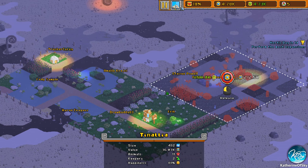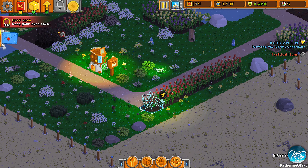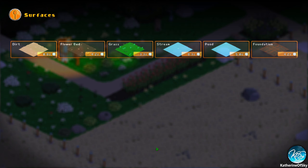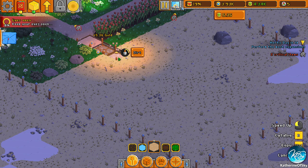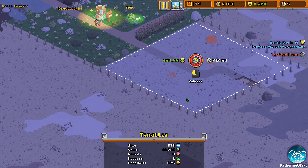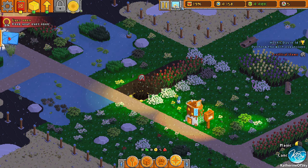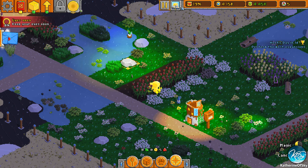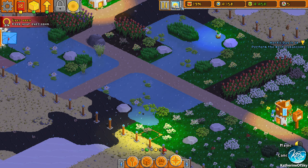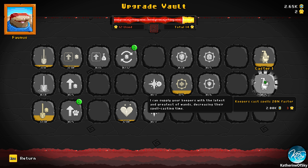Let's go ahead and buy this expansion. We're going to need a path going through here — let's plan this area quickly. There's so much spell decay — this never used to be the case with this many plants getting dead. Keepers run faster and spells cast faster — we don't have enough animals though for those upgrades.